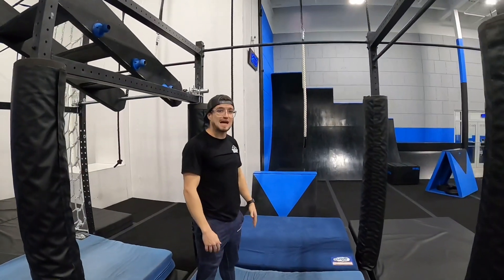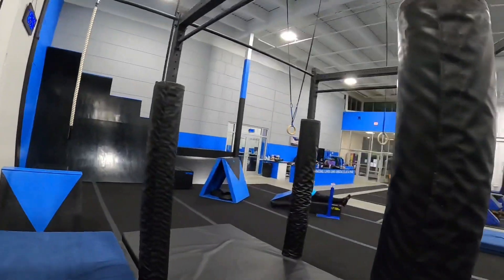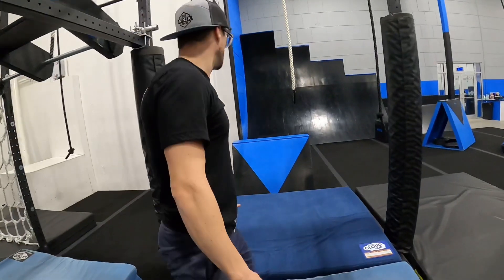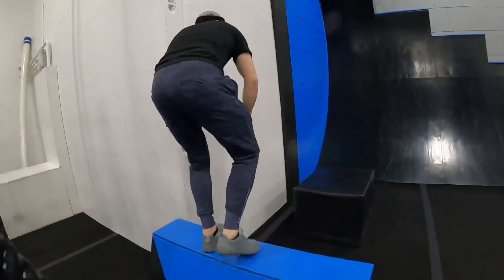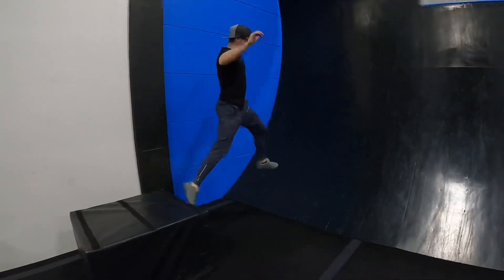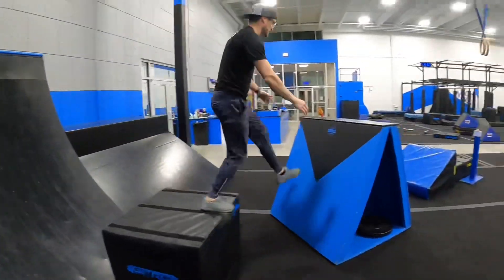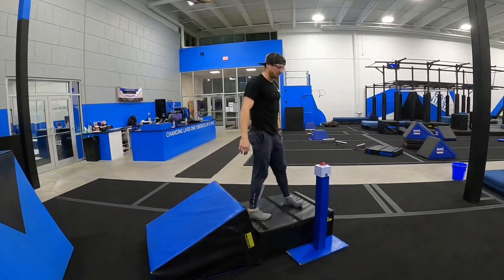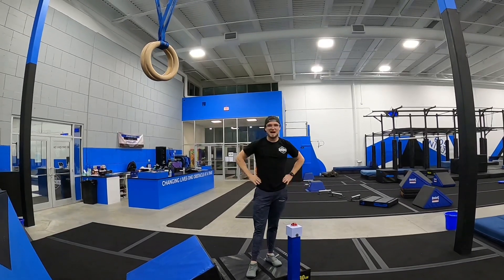This is now the start of the last obstacle — you're going to finish right over there where coach Adam is. All you have to do is push the button. You start right here — you're allowed this box, you can use this wall if you need to get to this box, you're allowed the work walls with hands and feet, this box, this one, and this one, to get to your finishing box and hit the buzzer. Good luck, seven year olds — you got this!